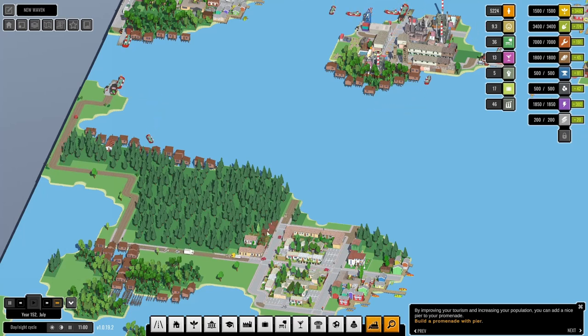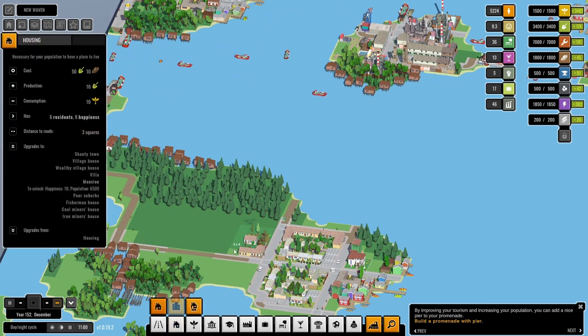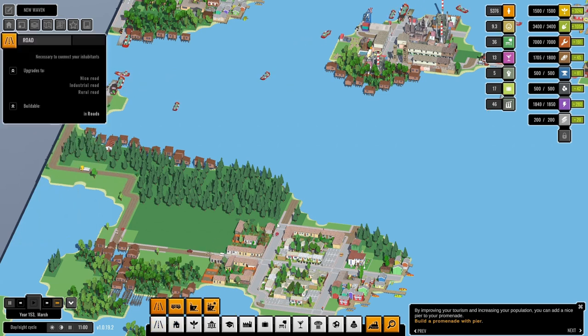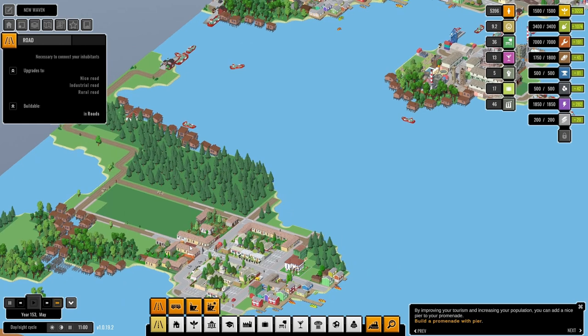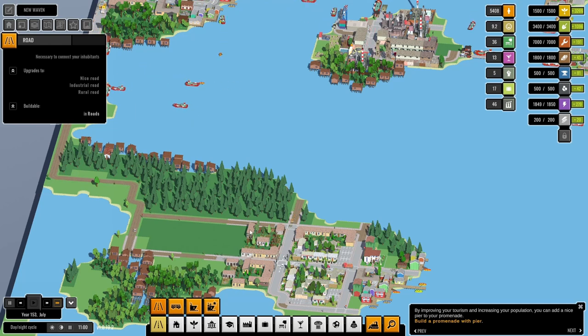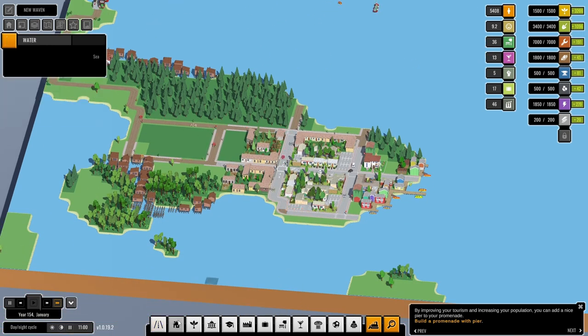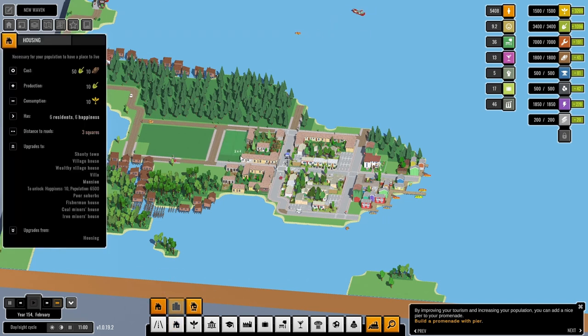Let us go ahead and bulldoze everything beyond there, and there, and here — because these are all gonna be... don't you dare. We're putting the road down there. Here's our road — that's a huge block: one, two, three, four, five, six. That would do for the university! We've got to be touching on the 5,000 now.